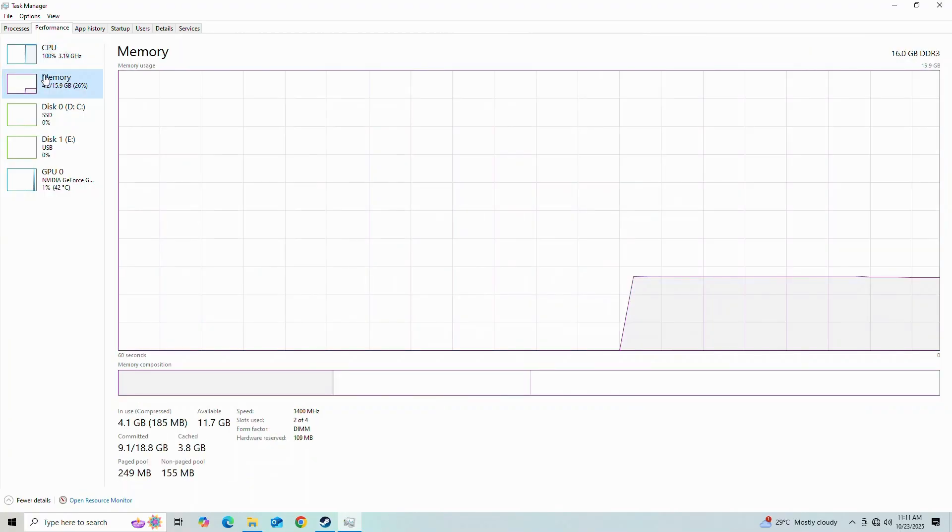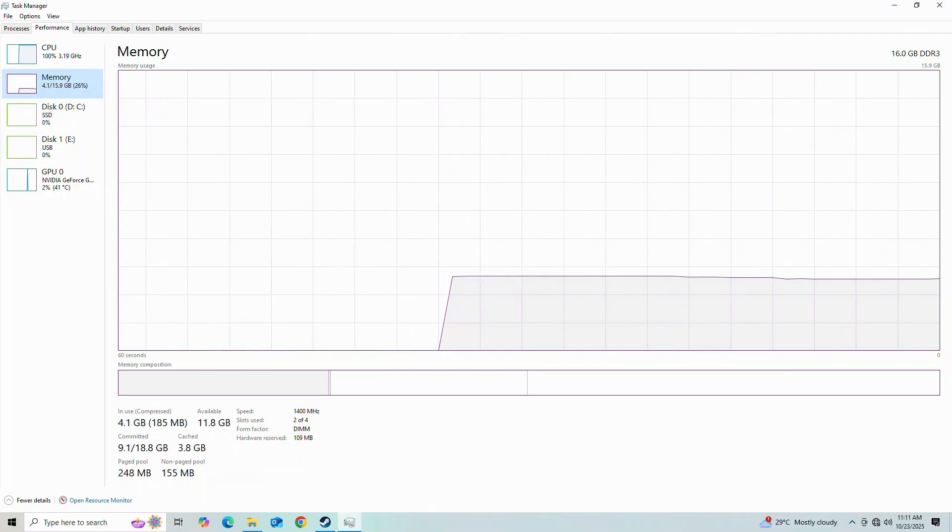Two cores and two threads is rough, but we're running with 16 gigabytes of DDR3 RAM in dual channel, clocked at 1400 megahertz. That's a painful clock speed. I don't really care at this point — I'm running with a GTX 1070 8-gigabyte VRAM graphics card, which is overkill for this thing anyway.